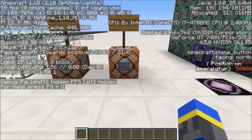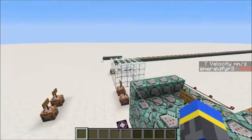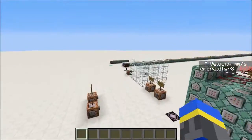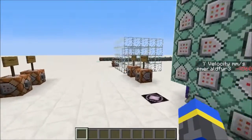This machine also uses those position values to calculate my y velocity in real time. Every tick, it subtracts my position from the previous tick from my current position to get my speed in millimeters per tick, and then multiplies it by 20 to get my y velocity in millimeters per second.